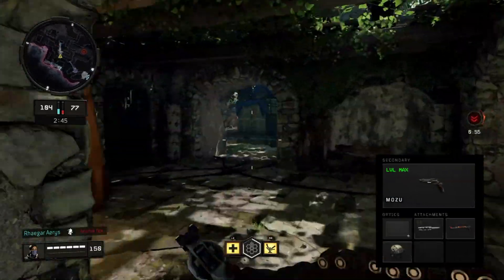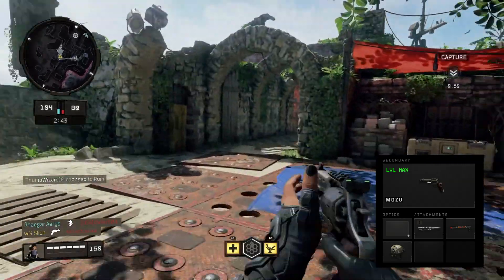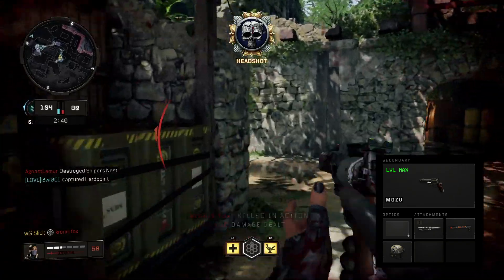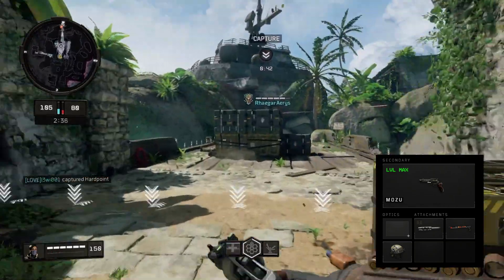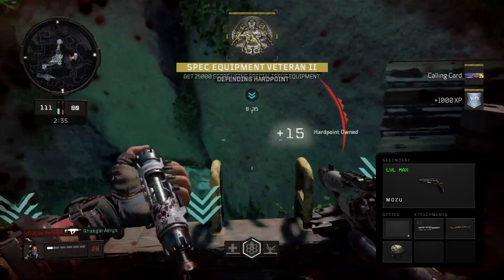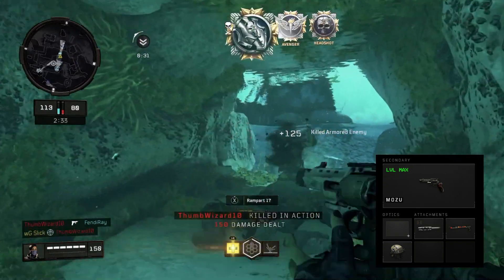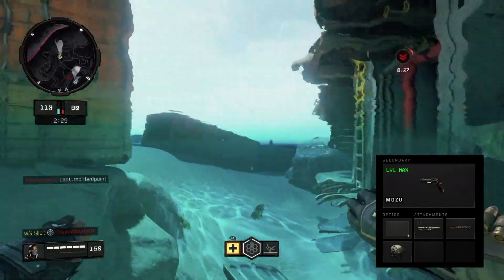We're using the Mozu — obviously no primary, just a secondary weapon in this class. The attachments weren't that hard to figure out, but I'll start with the most crucial one: speed loader. Without speed loader you're reloading each bullet individually into the chamber, but speed loader does it all at once, and that's by far the most important attachment when using the Mozu.